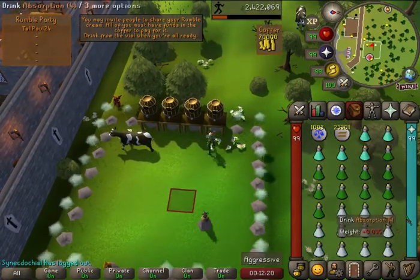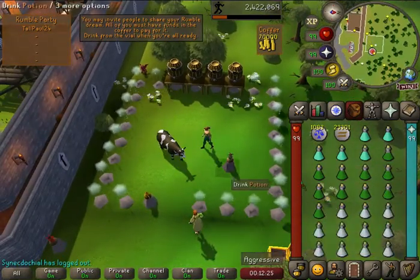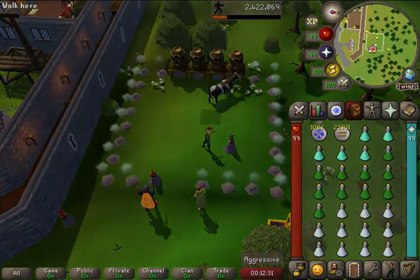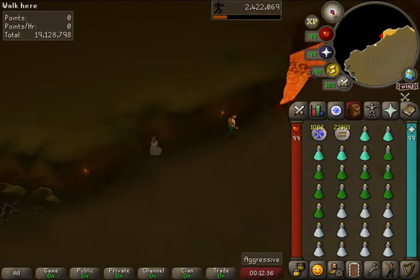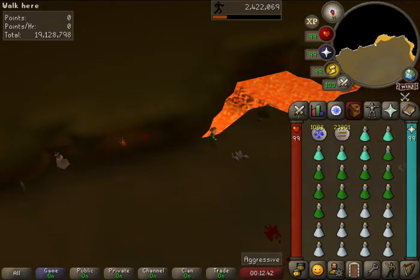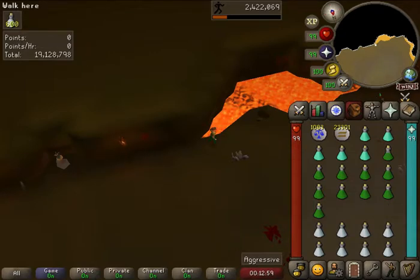I've got my absorption potions all set up now. As long as I have enough points for a large supply of absorption potions, I don't need prayer potions anymore, but I still need my combat potions. I'm going to accept the dream and this time I'm not going to use Protect from Melee — I'm just going to stand here. I forgot my Volatile Orb, but I'm going to show you what the absorption potion does. As I drink it, you can see in the top left-hand corner it increases — that is now my absorption health.